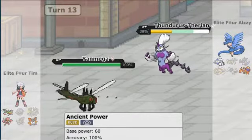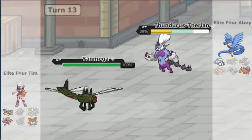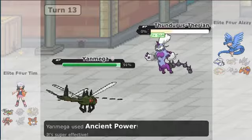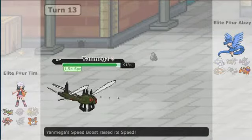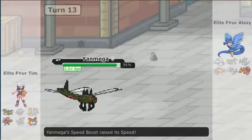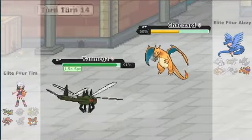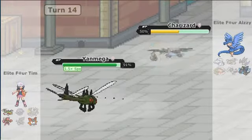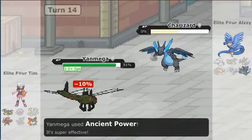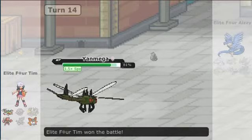I'm going to go for the Ancient Power. It is Scarfed, but the Ancient Power is going to be able to take it out. I am going to get my Speed Boost, and I'm pretty sure I'm going to outspeed the Charizard and be able to take it out with an Ancient Power after Stealth Rock damage. And it is going to be enough — that's a good game. I have just taken down Aussie, our flying E4.